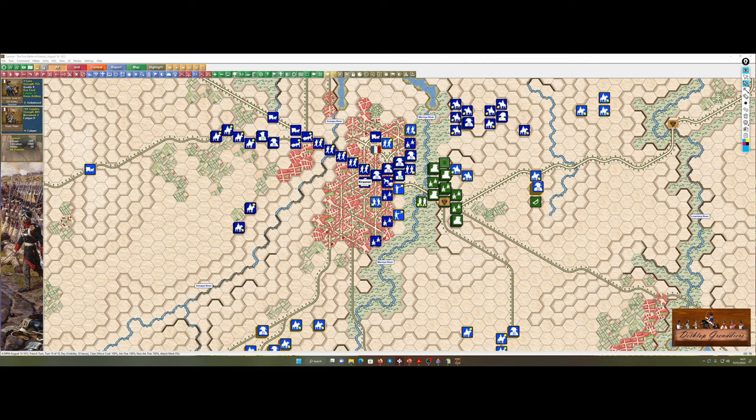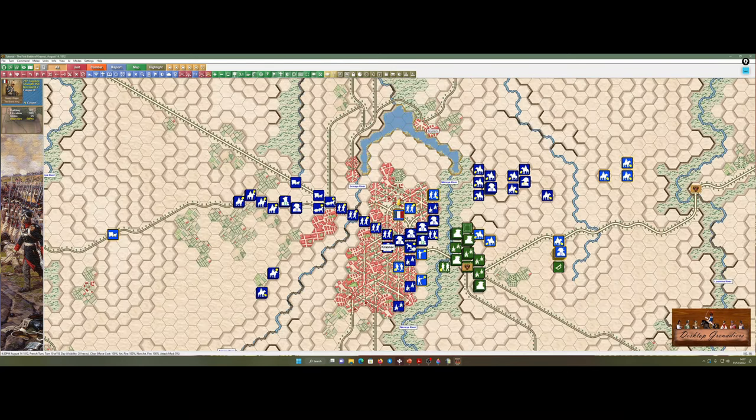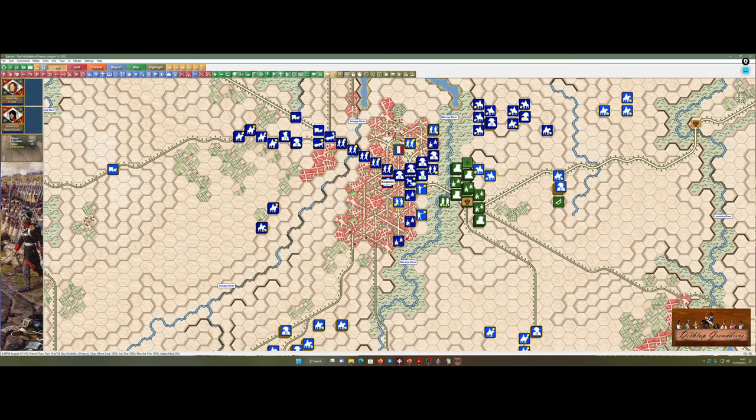That skirmish line will let me get into a perfect position and react to what they're doing. Against a human player, they'd also have a skirmish line there — and they'll be able to probe and see what's actually happening. That's how you use skirmishers. Make sure everyone's in supply.